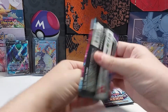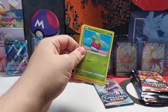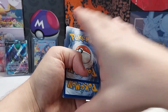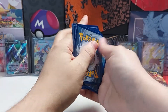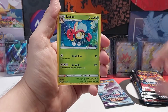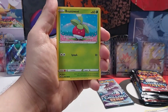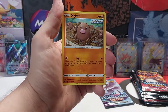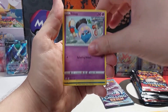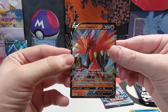Next pack. Code card. Energy. Honey. Diglett. Reverse holo — and nice, Zapdos V!